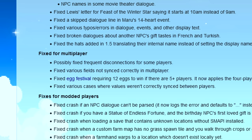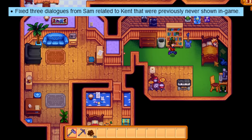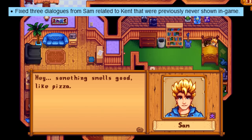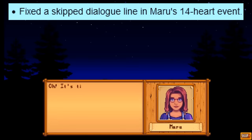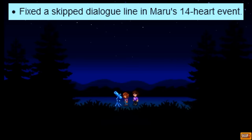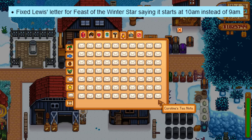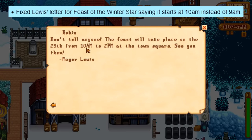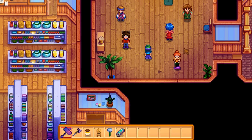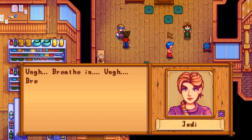If you play multiplayer, you might have noticed that disconnects happen even with a good connection — this is also being addressed. Looking at dialogue changes: Sam will be getting three new daily dialogues about Kent that were always intended but just not working. There's also a missing line of dialogue from Maru's 14-heart cutscene being restored. In the letter before the Feast of the Winter Star, Lewis said it starts at 10 AM, which has been corrected to 9 AM. There's also a bunch of translation errors being fixed.